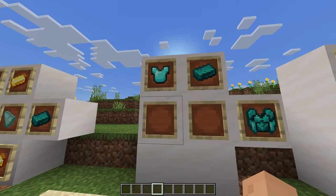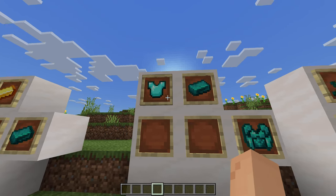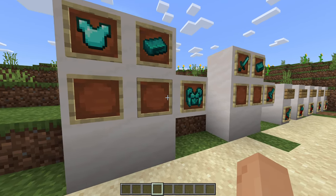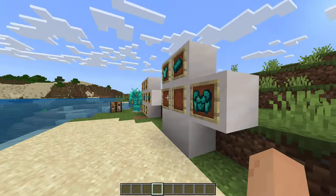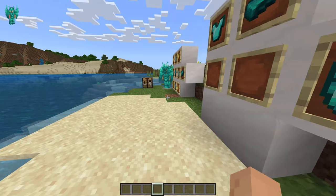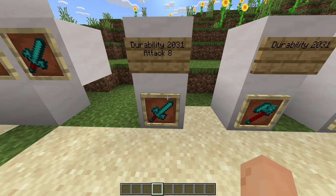In order to craft the armor it's pretty simple — you can do this in a two-by-two crafting grid. Just take diamond armor, mix it with an Oceanite ingot, and you get the chest plate. The same thing goes for the rest of those pieces, as well as the specific weapons.